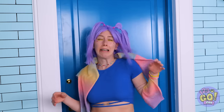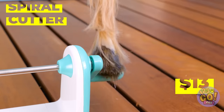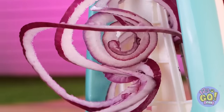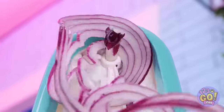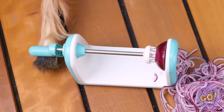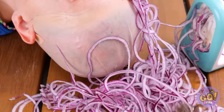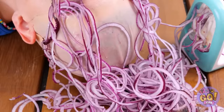Oh no — your wig! I told you to tape it down! Don't worry — we'll make you some new hair. Cut up something purple, like onions. Just as long as she looks like an anime character! Start by whipping them up into spirals. Anyone else starting to tear up? Just me? Let's lie her down and see if we have enough. I want onion rings! That should be enough. Looking good!